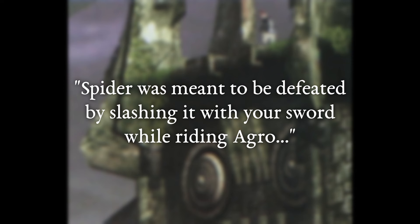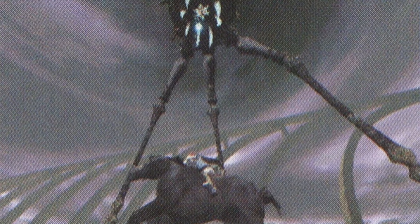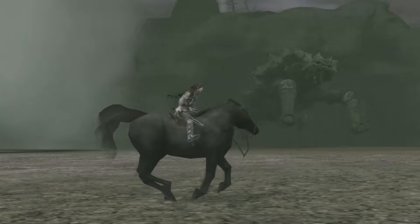Spider is an unused colossus that was cut from the final version of the game. Its name was given by the developers as it looks like a daddy long legs. Fumito Ueda spoke about the Spider and his reasons for its removal — it was meant to be defeated by slashing it with your sword while riding Agro. But putting in special motions just to take down a colossus isn't really elegant, though the idea of this strategy was used for the turtle. The concept was great in theory but difficult to create in practice.